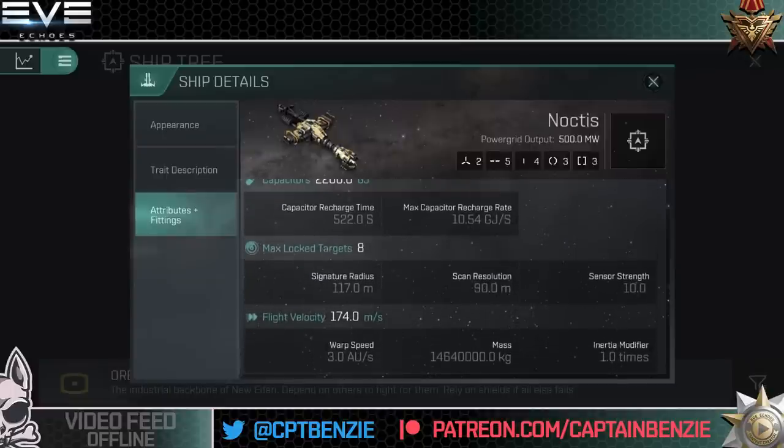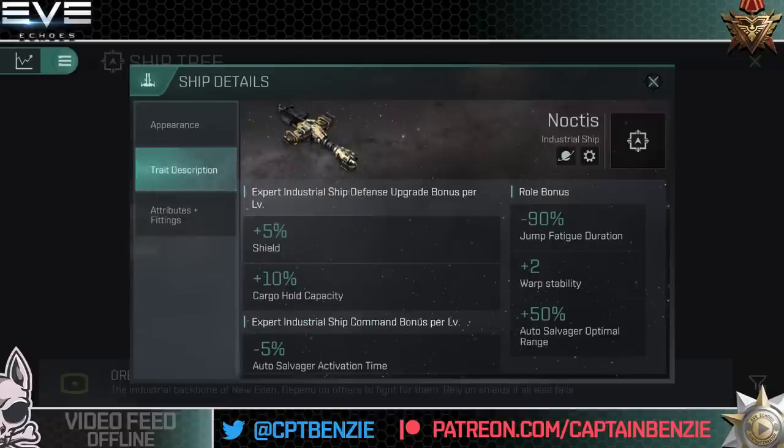Most of the capacitor stats don't matter too much. Signature radius is a surprisingly small 117 meters. Agility is not bad for an industrial ship: 1.46 million kilograms with an inertia modifier of 1.0. The trait description is where the magic happens. The roll bonus gives 90% jump fatigue duration — meaning less cooldown time before you can jump again — plus two warp stability, making you harder to lock down, and a 50% roll bonus to auto salvage optimal range, so standard 10 km auto salvages are now at 15 km.